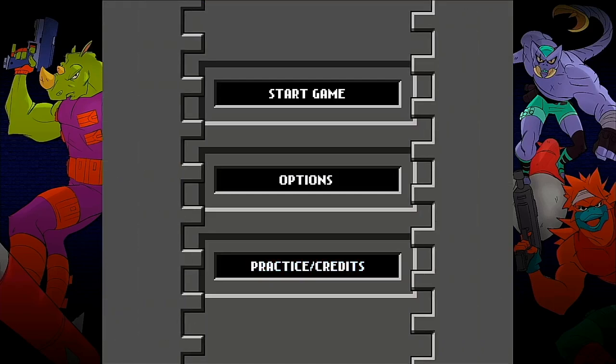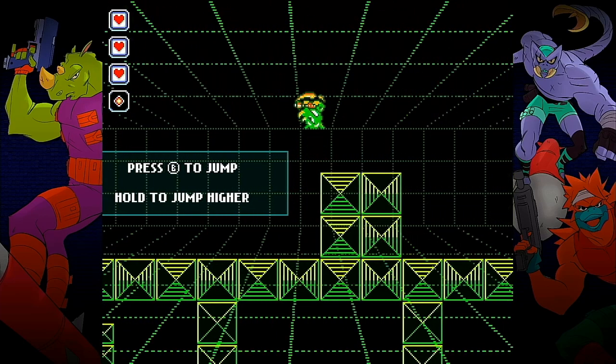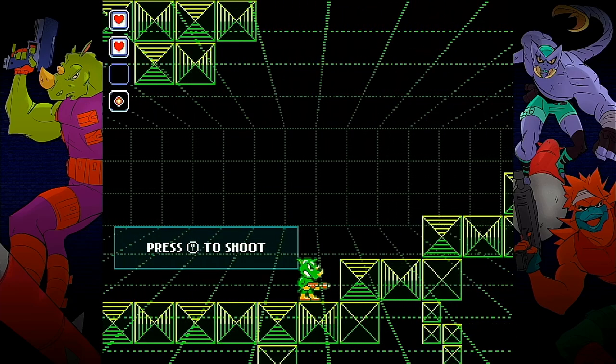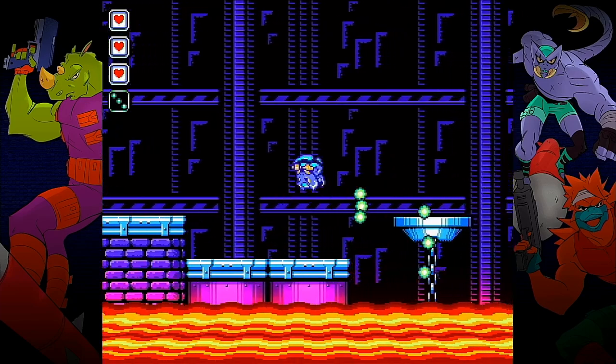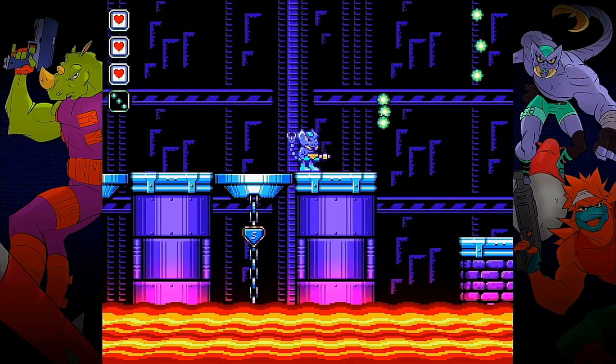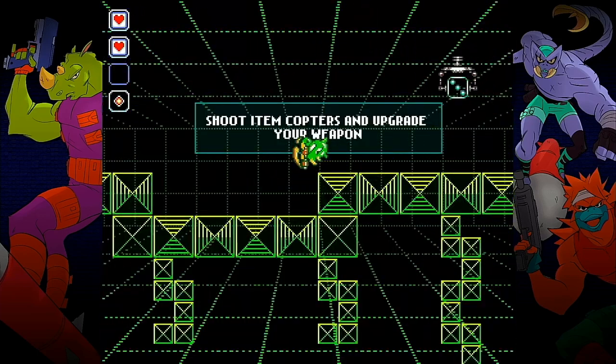We can jump straight into the practice slash credit stage to get a feel for the game. We move with the analog stick or d-pad, hit the B button to jump, and holding B makes us jump higher. We can shoot our weapon with the Y button to destroy targets. One thing the game's tutorial doesn't tell you, which I later found out, is that you can auto-fire by holding X or any of the R buttons, and this saves your thumbs a lot of work.